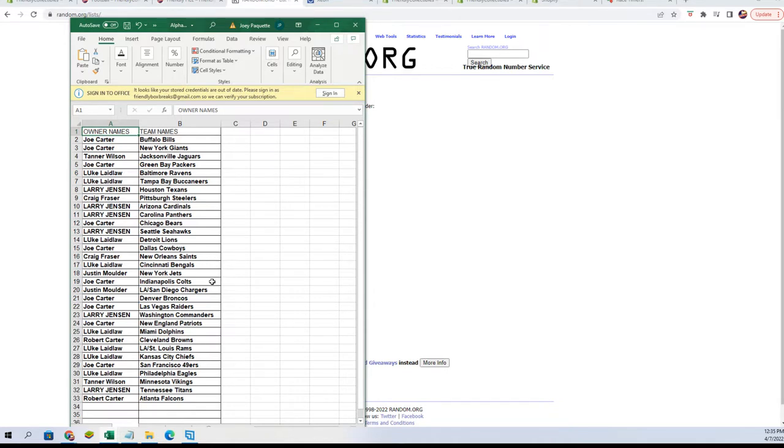Joe C, you've got the Colts. Justin M, Chargers. Joe C, Broncos and Raiders. Larry J, Commanders. Joe C, Patriots. Luke L, Dolphins. Robert C, Browns. Luke L, Rams and Chiefs. Joe C, you've got the 49ers. Luke L, the Eagles. Tanner W, the Vikings. Larry J, the Titans. And Robert C, the Falcons.